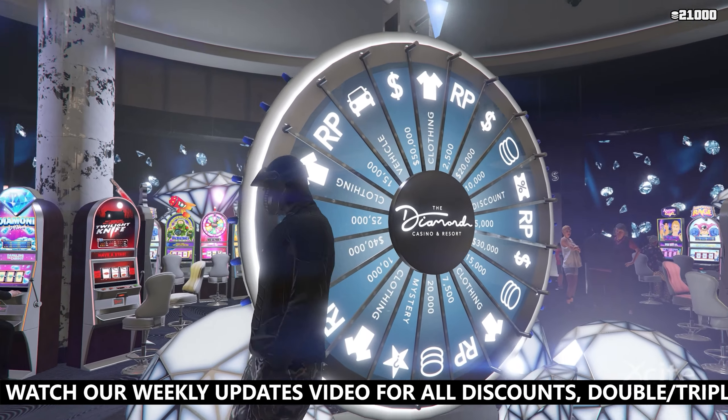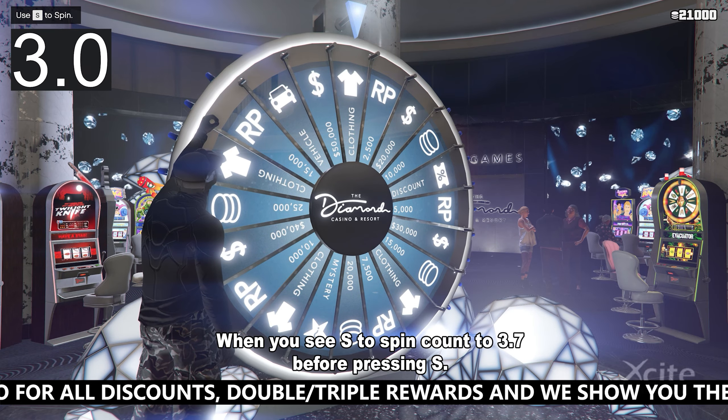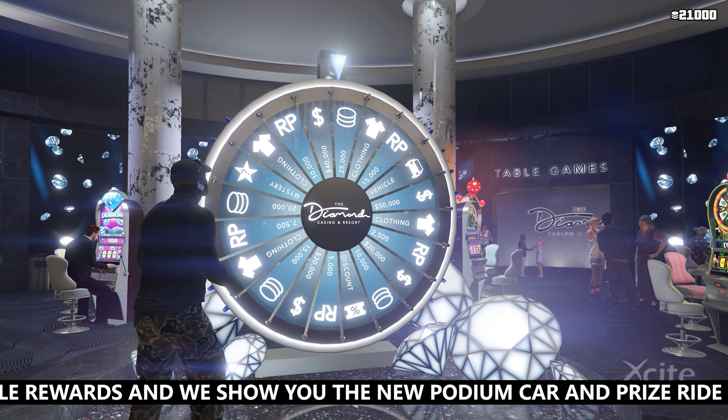For PC players, the method is almost the same — you only change the way you spin. When you see 'S to spin,' count to 3.7 seconds before pressing S. The wheel will spin very slow but just enough to land exactly on the car.